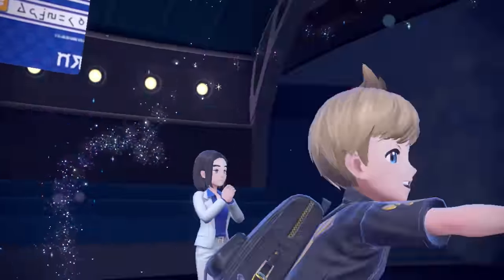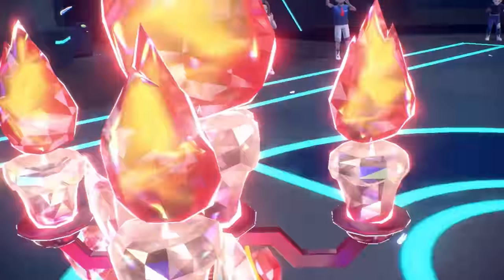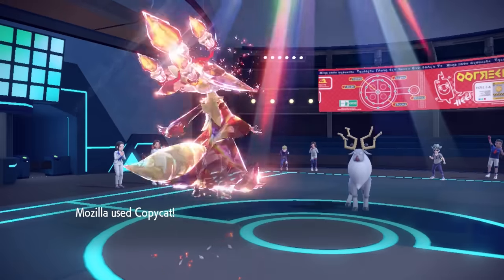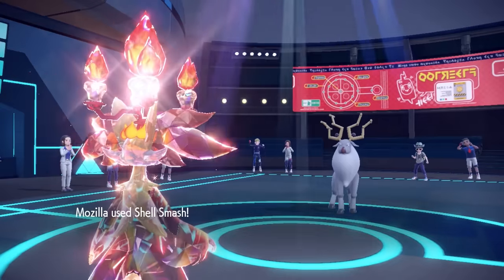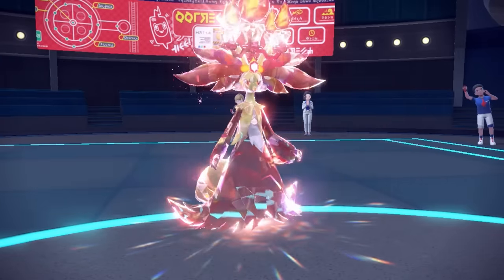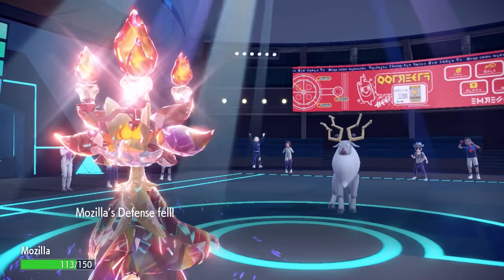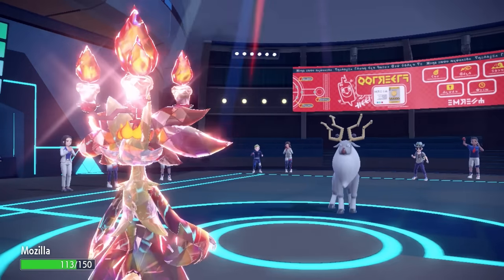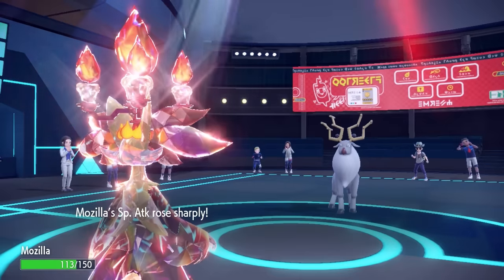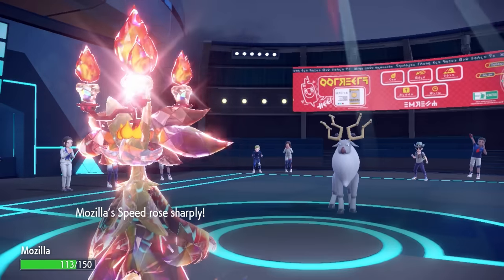I actually decide to go for Tera Fire first. Mostly because now I take not very effective damage from Megahorn, and I need to conserve HP. Going for that Tera Fire, we put the candles on our head, and I'm going to be faster to go for Copycat. Since the last move used was Torkoal's Shell Smash, we are now going full crazy mode with Delphox - plus two to offenses and speed.